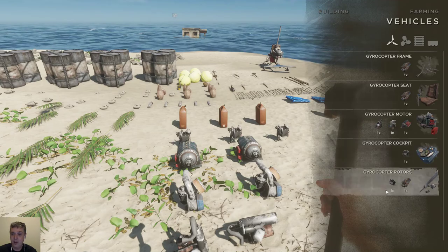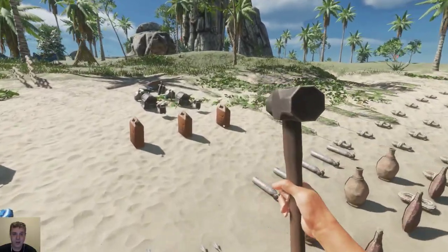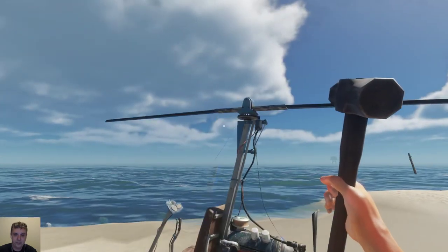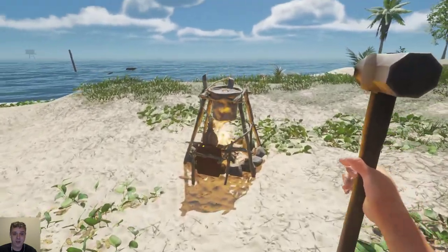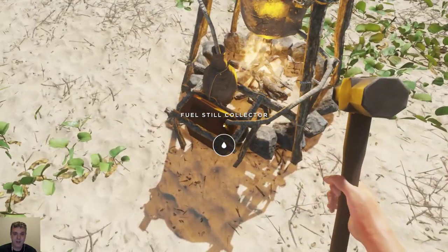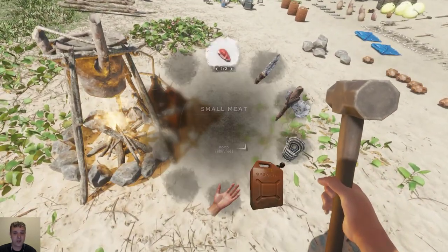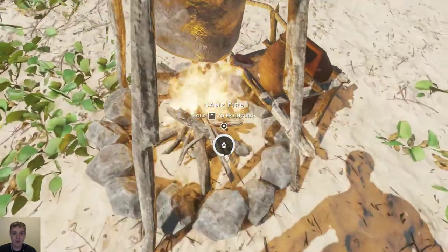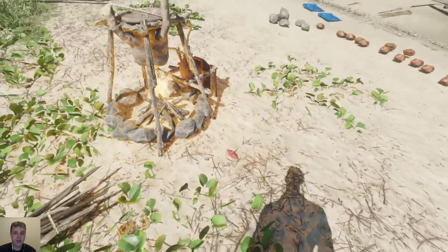We need a cockpit and the rotors on the front — here we go, make the rotors quickly. It takes a little bit of time for the fuel to generate. The fuel still collector is still empty. Another little thing I wanted to show you: you can actually put meat on it and it will cook — put at least two on it.